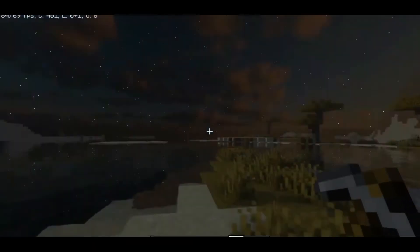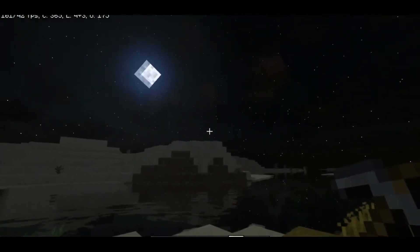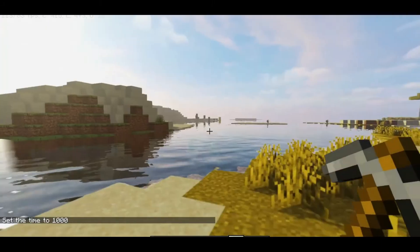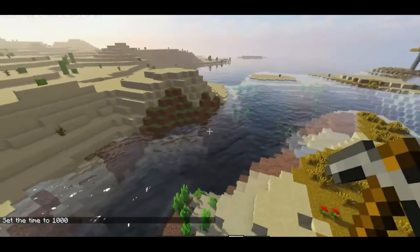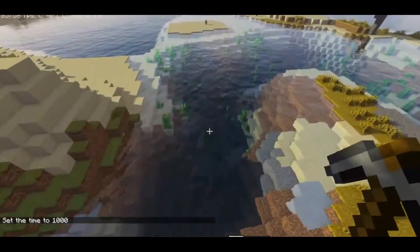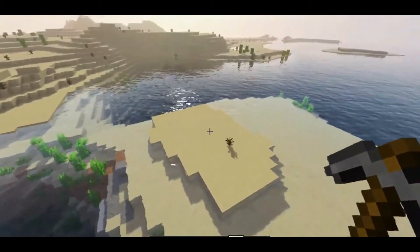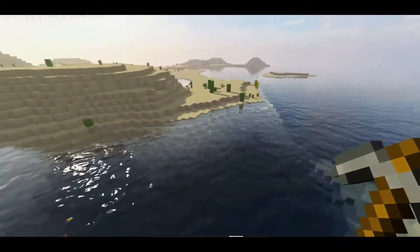In a mountain biome, emeralds will generate from layer 320 — the very top of the world — to negative 16. Unlike most ores, they generate far more the higher in the world players go. While that theoretically makes 320 the best place for them, it's impossible for a mountain to generate that high, making layer 236 the best spot to find these green gems.